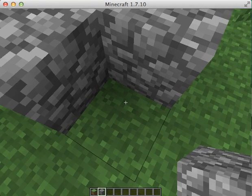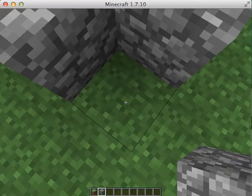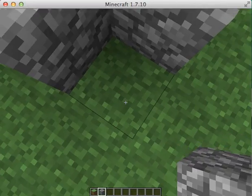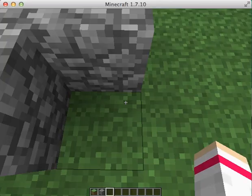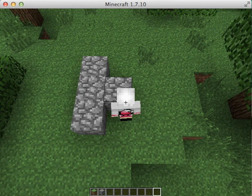Now jump and quickly place — spacebar. Why am I not able to place this cobblestone right there? Because you're standing on it. If I do F5, I can see myself.